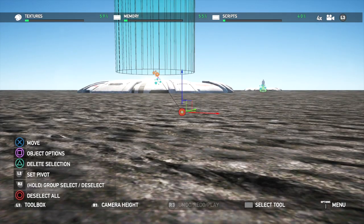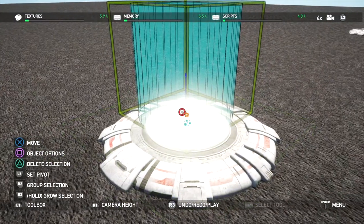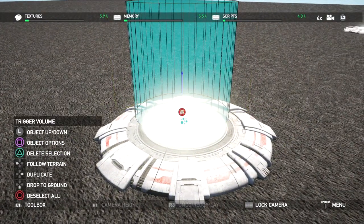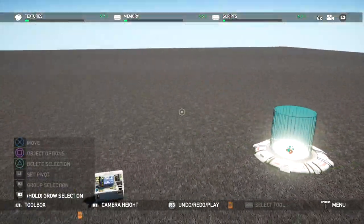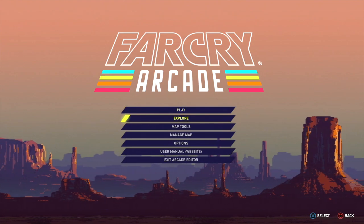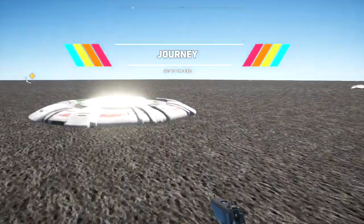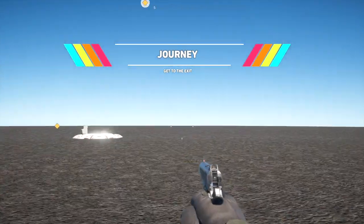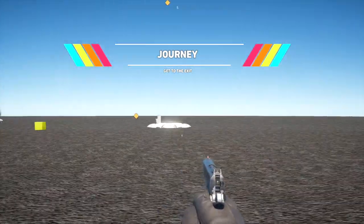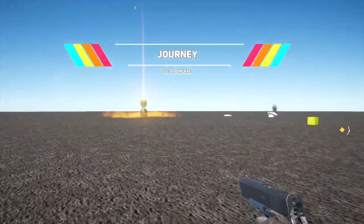We might want to move our trigger down just a little bit. Now let's go in and check it out and make sure that our trigger is working. And when we run into this, we get teleported over to this panel. So there's our teleporter.